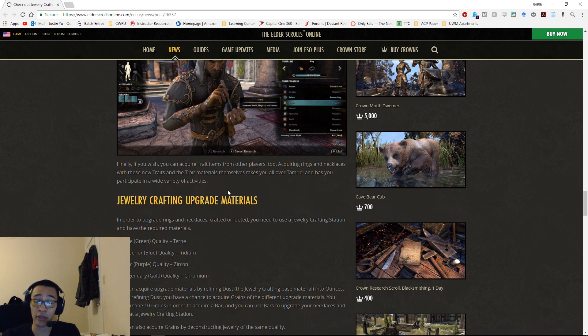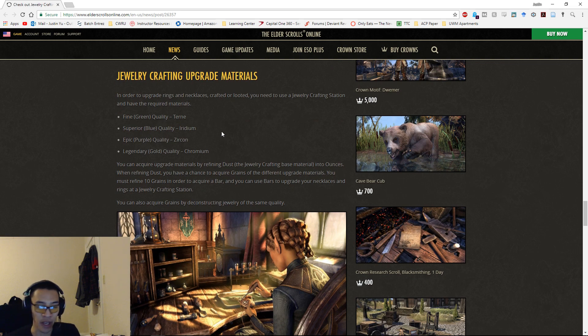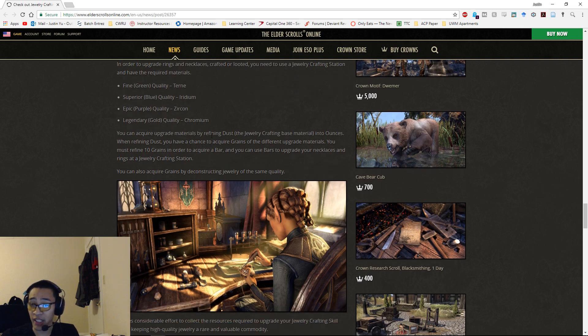Now for upgrade materials — this was a big question, especially for end-game PvE players concerned that easy upgrading would devalue vet trials. To upgrade rings and necklaces: white to green requires Terne, green to blue requires Iridium, blue to purple requires Zircon, and purple to gold requires Chromium. You acquire upgrade materials by refining dust into ounces — when refining you have a chance to get grains of different upgrade materials, and you must refine 10 grains to get one bar.